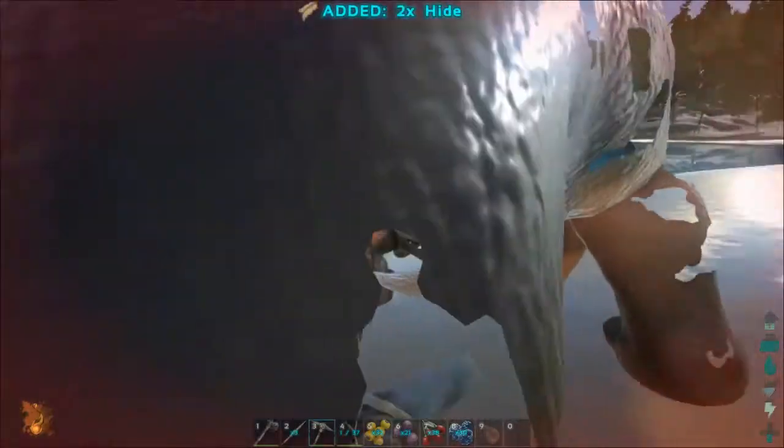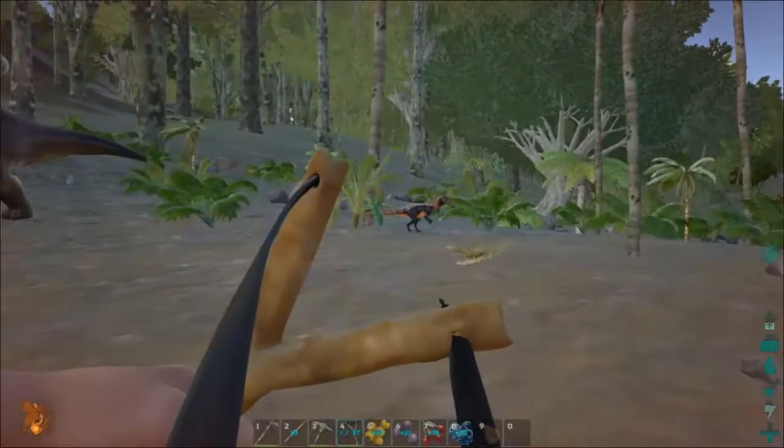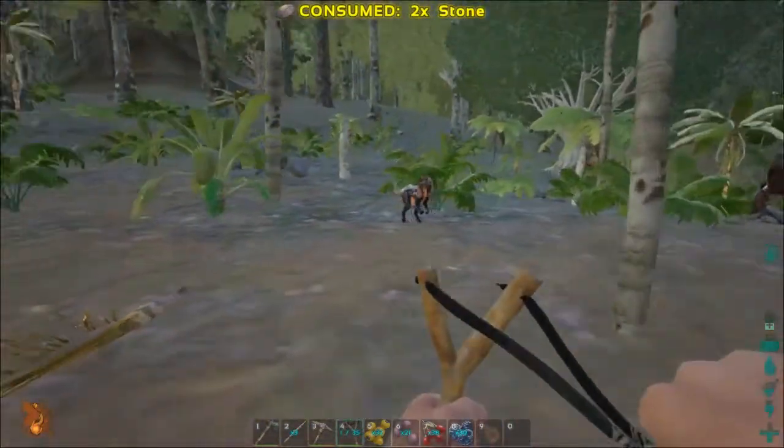Now there's two ways of knocking it unconscious — with a weapon shown here, which whips a rock at the dinosaur, or you can just keep punching it. Either works very effectively.